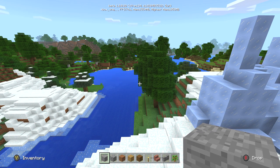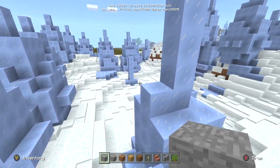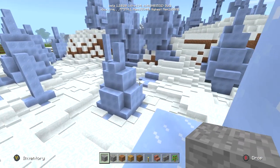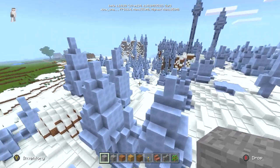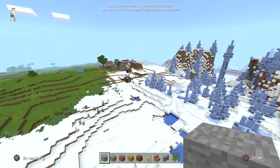Hello, I'm ibxtoycat and welcome back to the video. Today I want to answer a big question which I'm sure everyone has had at some point since the beta came out for the Xbox: what happens when you get to the Far Lands on Xbox, or to put it another way, what happens when you get to the very edge of your Minecraft console world? Is there an edge now or is there not?